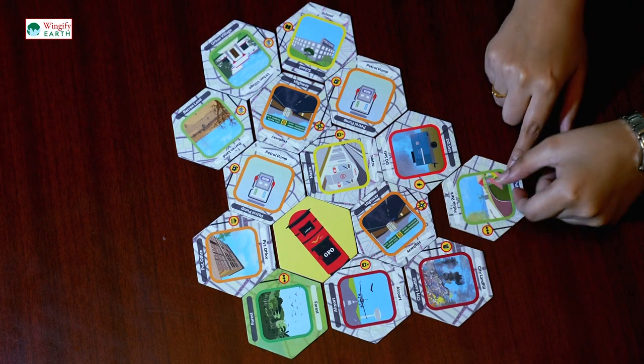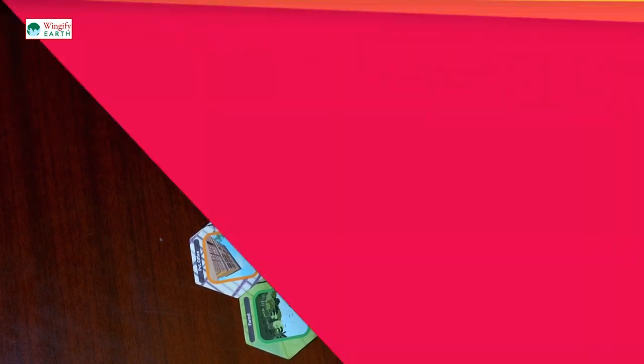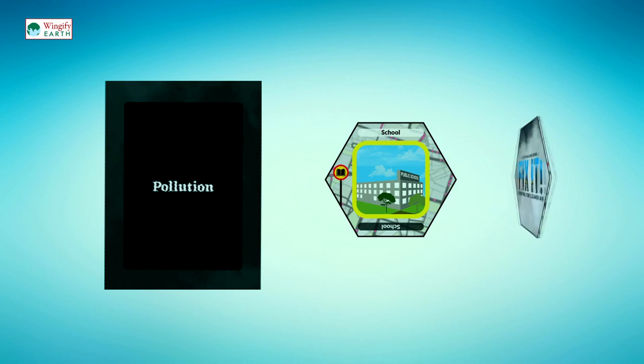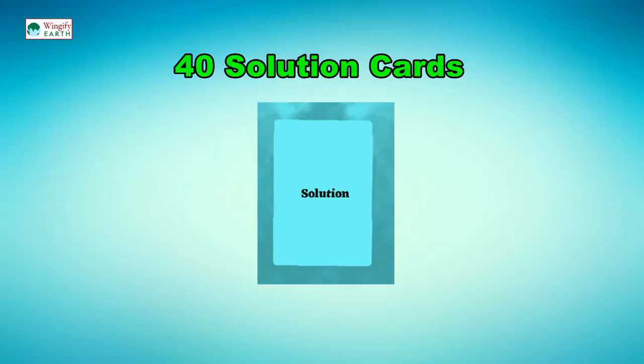Number four: add, remove, flip, or replace a city tile. The pollution card can impact the city by adding, removing, flipping, or replacing a city tile. 40 solution cards bring solutions in the form of monitoring, greening, and energy transition that players can choose from to improve the city's air quality.